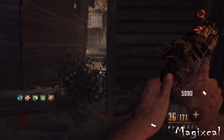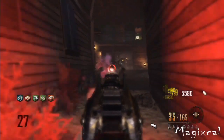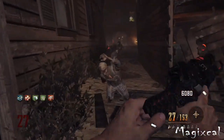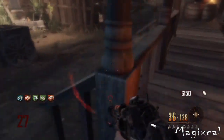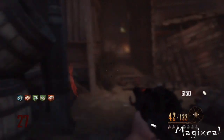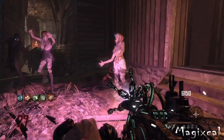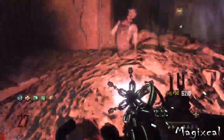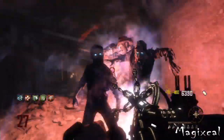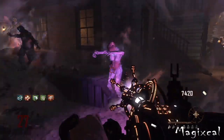The first category is ammo. These weapons are basically the same — the Ray Gun holds 20 in a clip and 160 reserve, and when upgraded to the Porter's X2 Ray Gun it holds 40 in a clip and 200 reserve. The Ray Gun Mark II holds 21 in a clip and 162 reserve, and when upgraded to the Porter's Mark II Ray Gun it holds 42 in a clip and 201 reserve — only a three-round difference, so it won't really affect your choice.